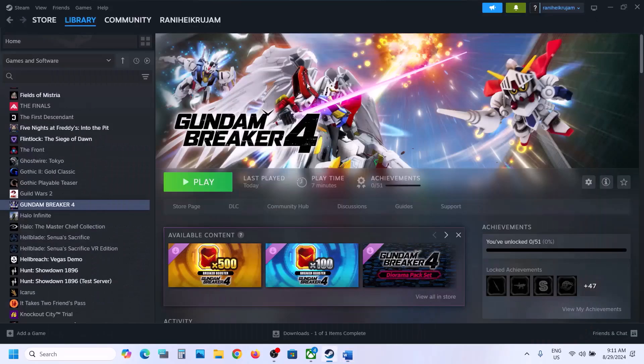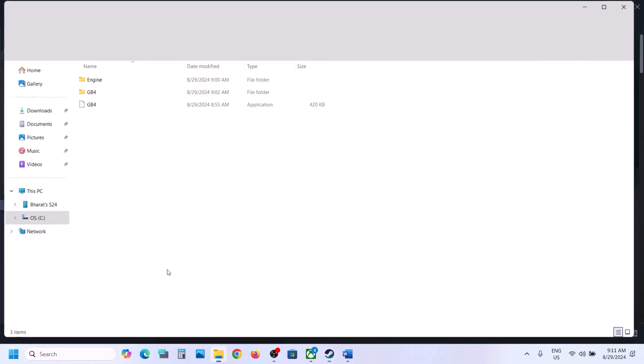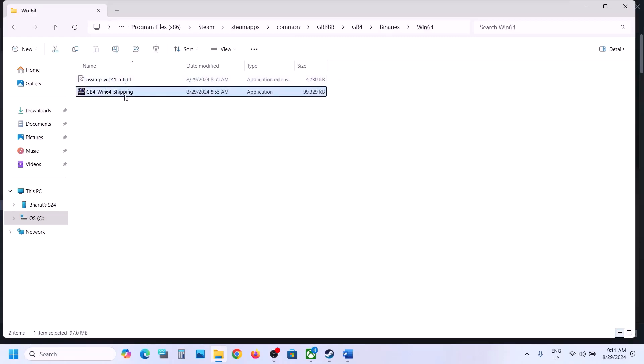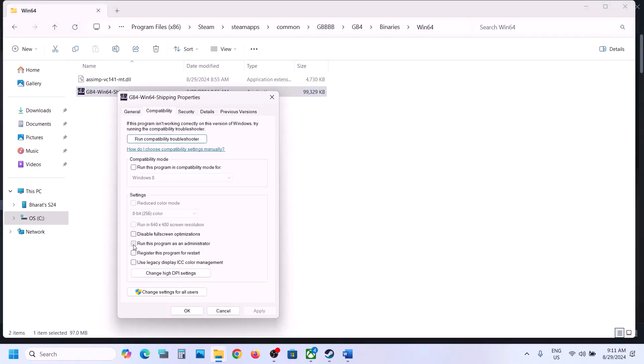In Steam, right-click the game, select Manage, then click Browse Local Files to go to the installation folder. Try launching the game from there. If that doesn't work, open the game's Binaries/Win64 folder and double-click the exe file. Still not working — right-click the game exe, select Properties, go to the Compatibility tab, check 'Run this program as an administrator,' hit Apply, and click OK.